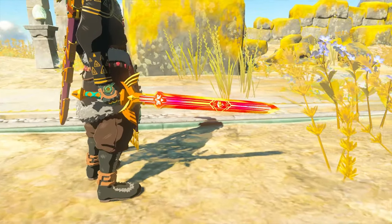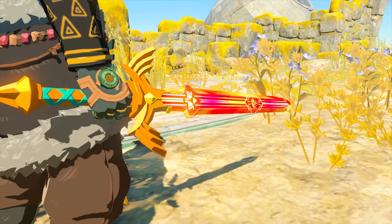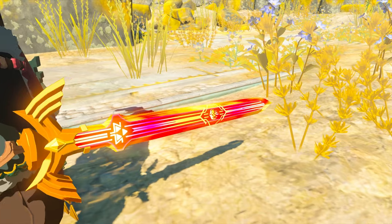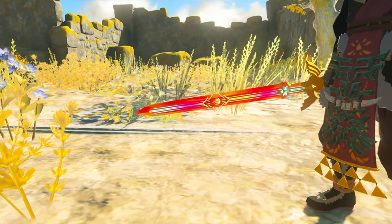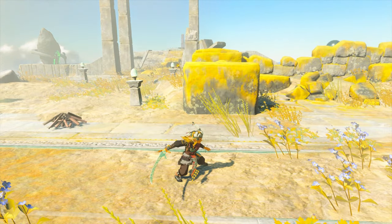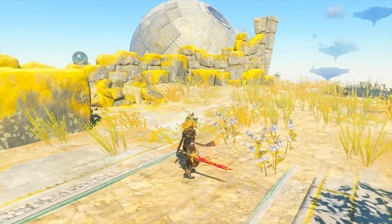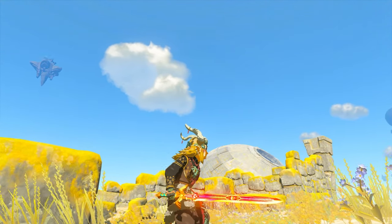Whoa, oh my god that looks so cool - it gets lit up! It has purple on it, and look at the Triforce - that looks amazing! It does still turn into whatever element you fused to it when you hit, then it goes back. That looks so awesome.